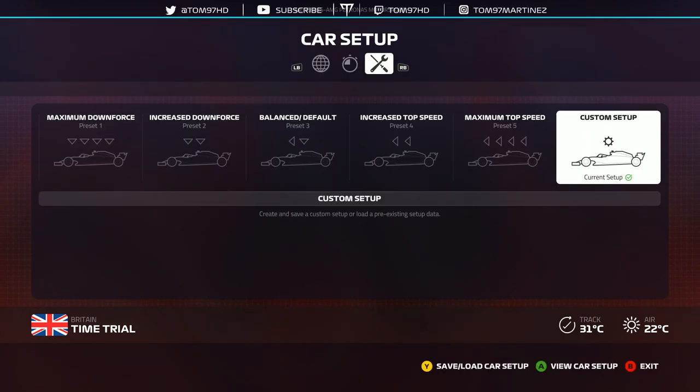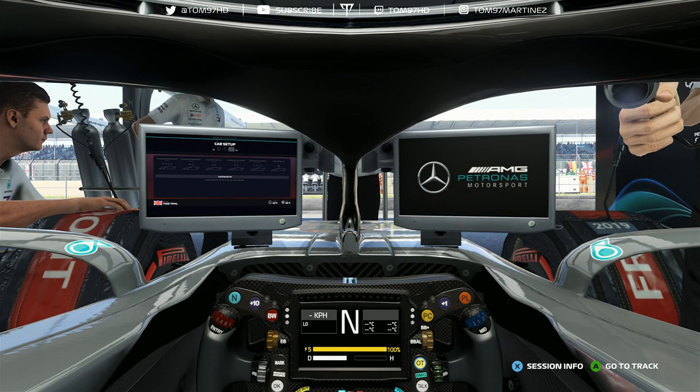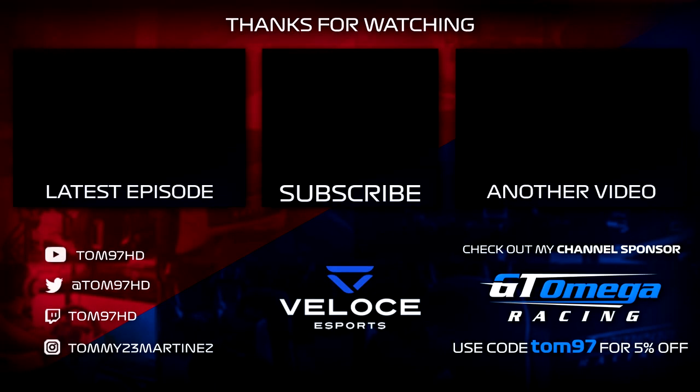That's going to be it for this video and my kind of basic F1 2019 setup guide. Hopefully you found it helpful — if you have any questions, please leave them in the comments below. I'll try and get back to you. Like I said, I'm not an expert — this is meant to be a bit of a baseline to give you guys an indication of where to go and how things work. This is on PC, which is what I race on. If you enjoyed the video, drop a like and subscribe for daily content, turn on notifications, and check out these two videos on screen. Thanks for watching — see you in the next one.